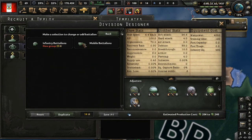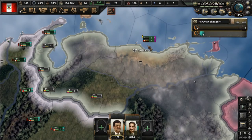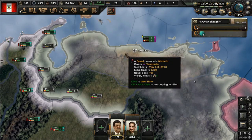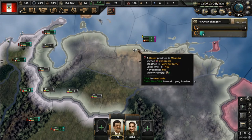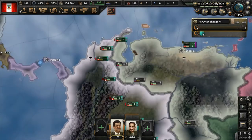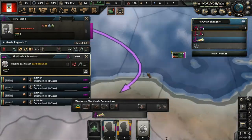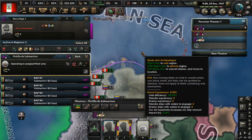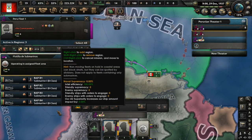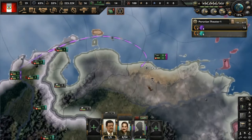Let's set our cavalry to 10 width and our infantry to 20 width. A good trick when planning a naval invasion is to move your navy next to the place you're planning to invade so you can see whether their units are on it or not. It seems Venezuela hasn't put garrisons on their capital, so I might try to naval invade that to exploit the advantage. War justification against Venezuela is complete. They have no navy so there should be nothing to stop us, and they don't have garrisons on the capital either.